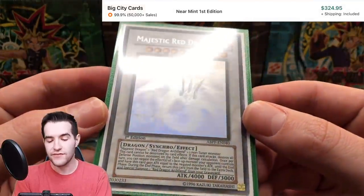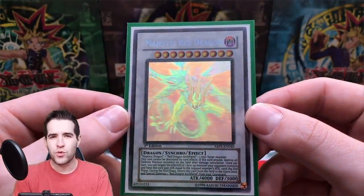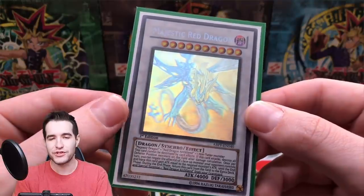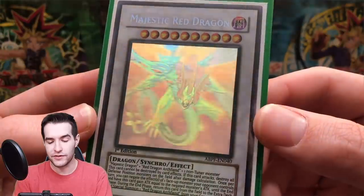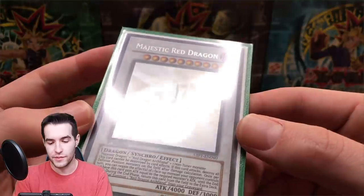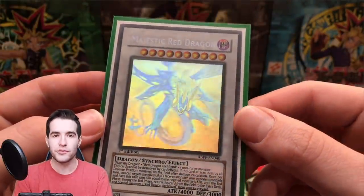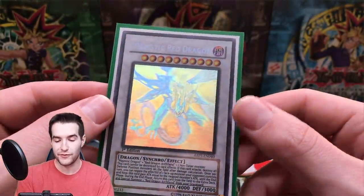Here we've got the first edition Majestic Red Dragon — that's a super cool card. I used to have one I bought for 20 dollars, auctioned on eBay first edition near mint — it was a steal. I eventually sold it for around 200 dollars, then got this one back. This one's super clean first edition — wow, that is really nice. First edition ghost rare, Majestic Red Dragon from Absolute Power Force. There are booster boxes of it, so that one's for Lewis.